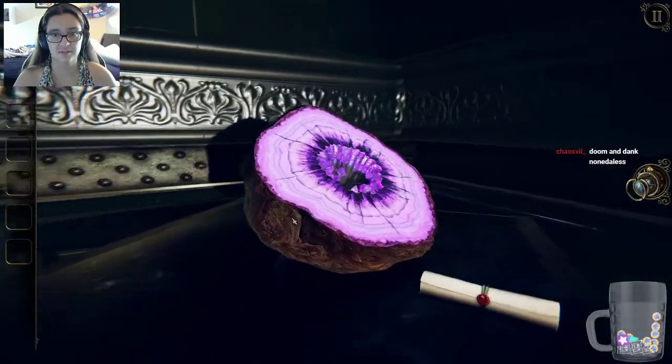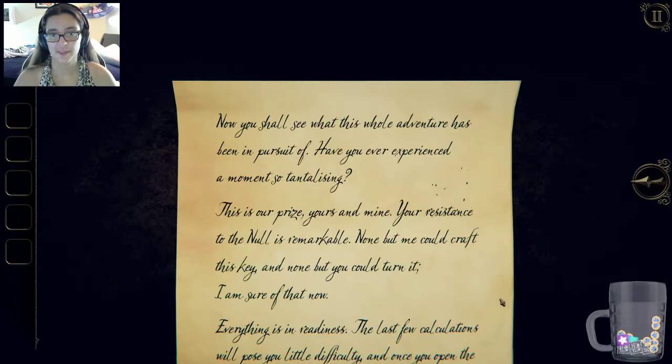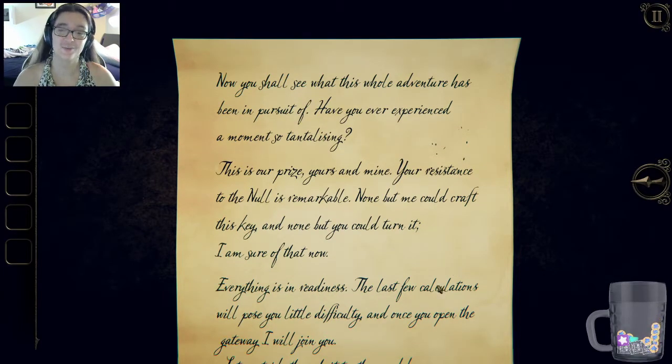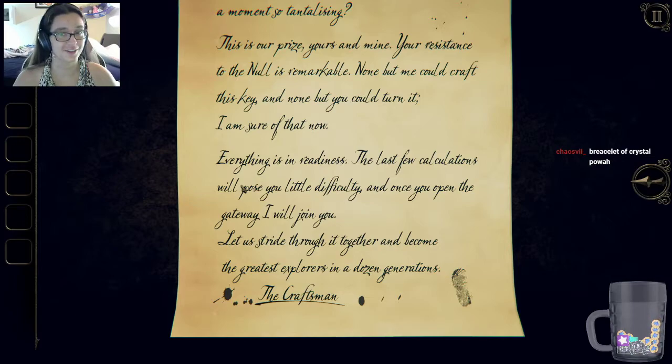This is what I want — look at this. That's cool, put your hand in it immediately! I'm taking this geode — this is an awesome geode. 'Now you shall see what this whole adventure has been in pursuit of. Have you ever experienced a moment so tantalizing? This is our prize — yours and mine. Your resistance to the null is remarkable. None but me could craft this key, and none but you could turn it — I'm so sure of that now.'